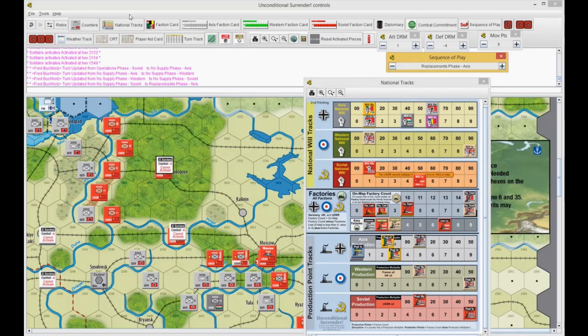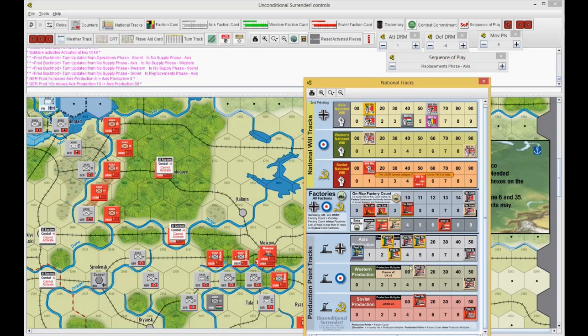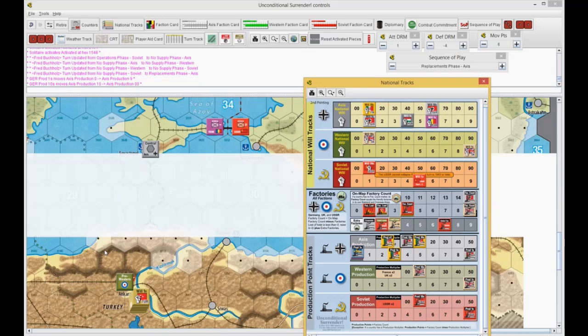The replacements phase for the Axis — this is where it hurts. Axis only have nine, or the Germans — I didn't take off my one for moving my garrison unit. So the Germans are actually at nine.